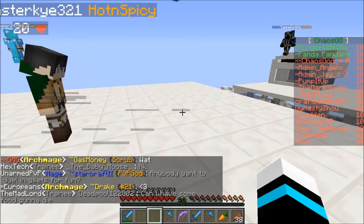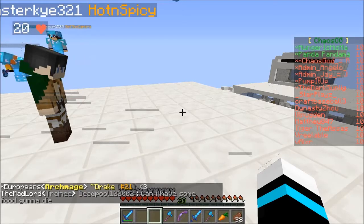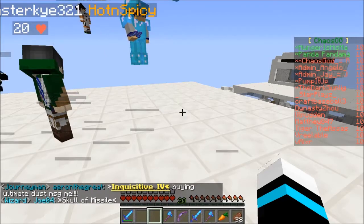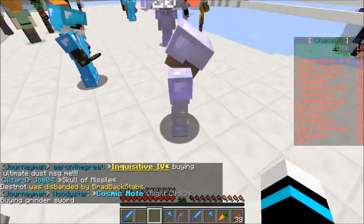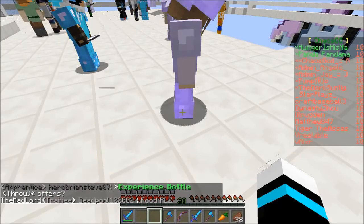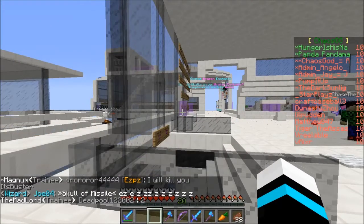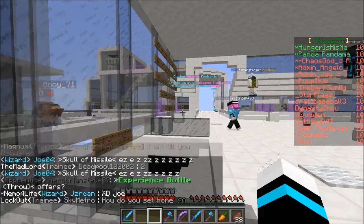What you tend to do is get a base, and the reason is you want XP, iron, ender pearls, or gunpowder. Cosmic PvP is unique in that it has spawners such as creeper spawners, iron golem spawners, enderman spawners, and skeleton and zombie spawners. XP, iron, ender pearls, and gunpowder all sell for money.